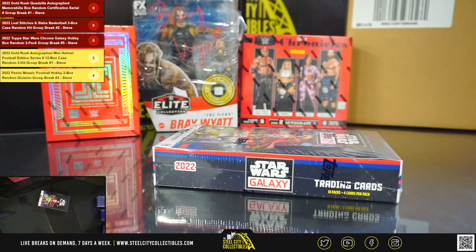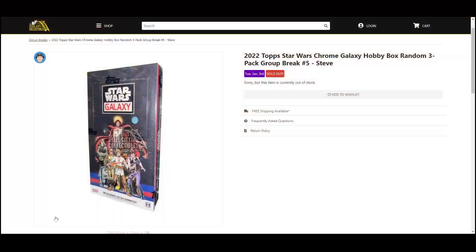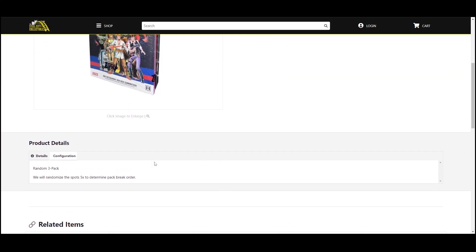Next up, 2022 Top Star Wars Chrome Galaxy hobby box random three-pack for break number five. I do have break number six up on the site as well. Go ahead and jump over here — we're going to randomize the spots five times, which will determine our pack break order.